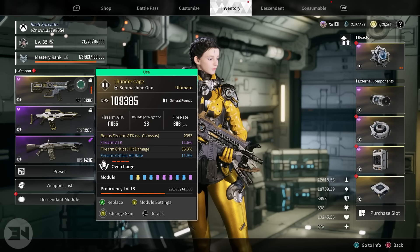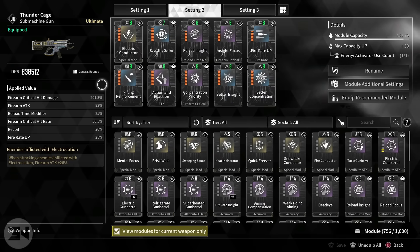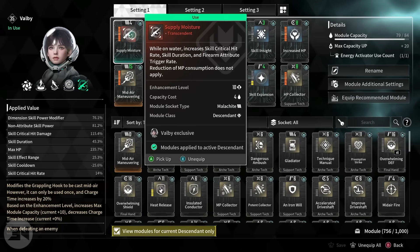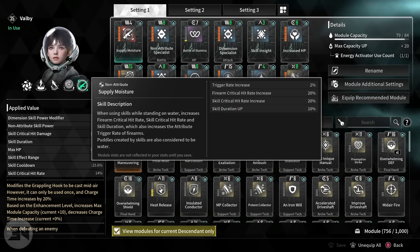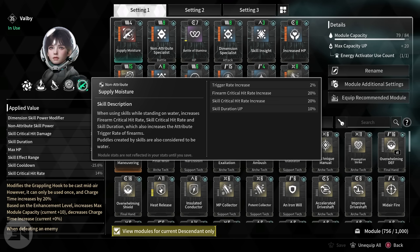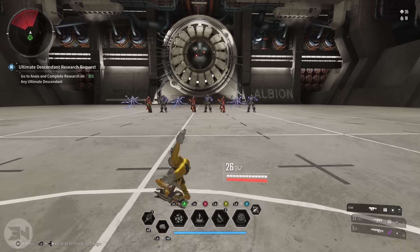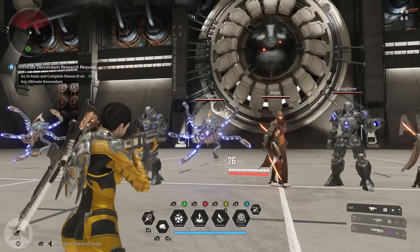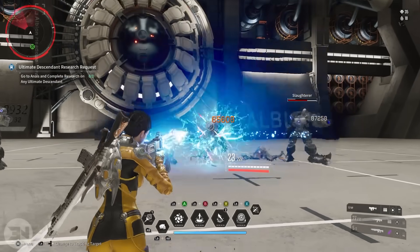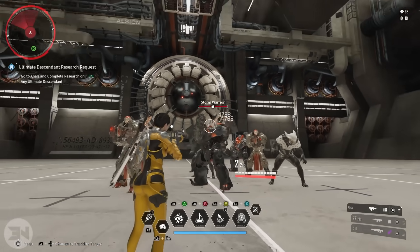In the future I'm going to be getting firearm attack and firearm critical rate both gold, which would probably push this up to around 650,000. However with Valby your DPS is going to be more when you're using something like Supply Moisture, which gives you an extra 20% critical hit rate with your firearm while standing in water. What I've got right now is probably more damage than most people can achieve with the Thunder Cage on its own without Valby. I've only just put all my Thunder Cages together — let's see the blast radius on this bad boy. It's insane.